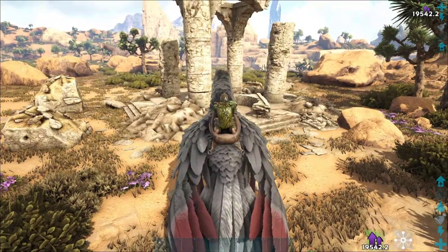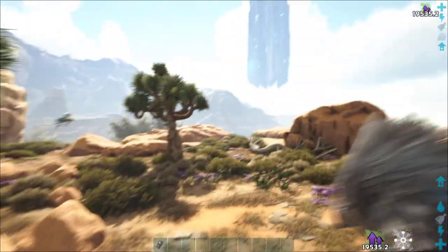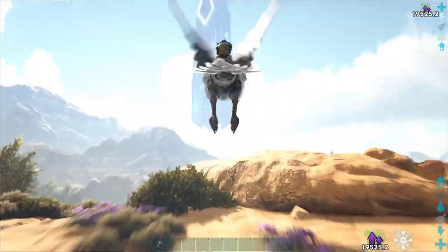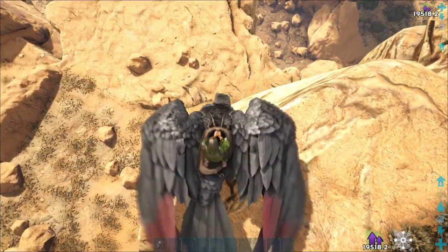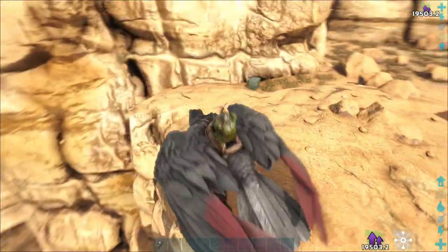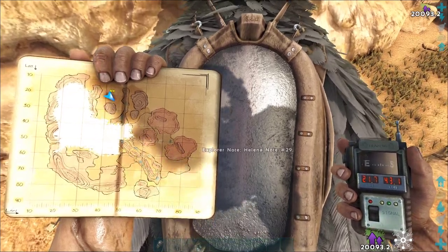Then from this we have a note that has no ruin, so I have to use this to navigate. Basically from this ruin we were just at, go towards the blue obelisk — just fly or walk towards it. You should have this rock to your left when you walk straight. You'll come to a little cliff, just jump down. You can see a much bigger cliff right next to it. Look on this little plateau and you'll find Lele note number 29 at 21.7 by 43.1.